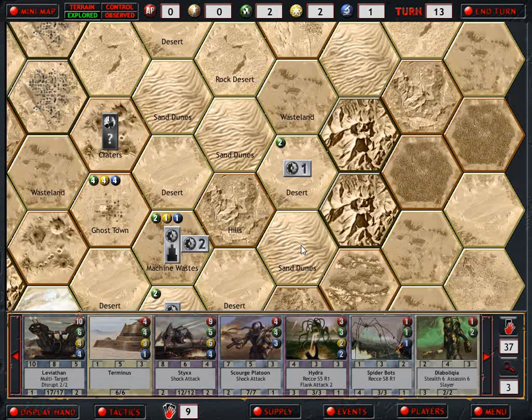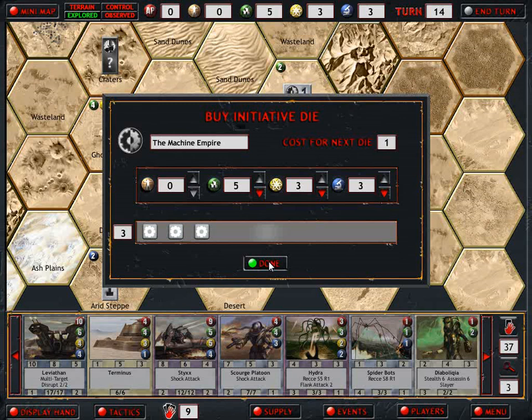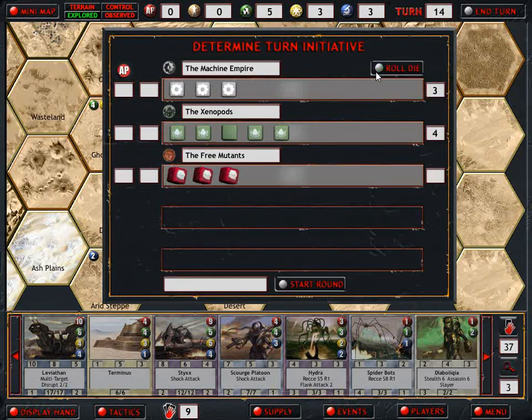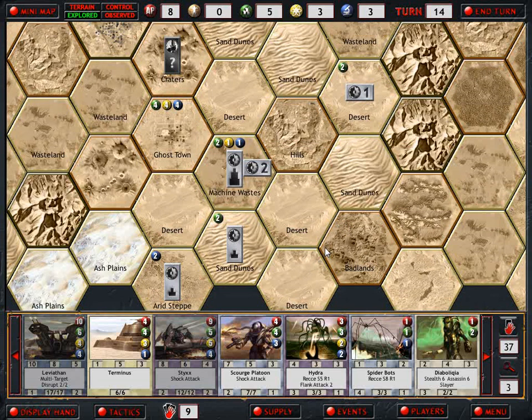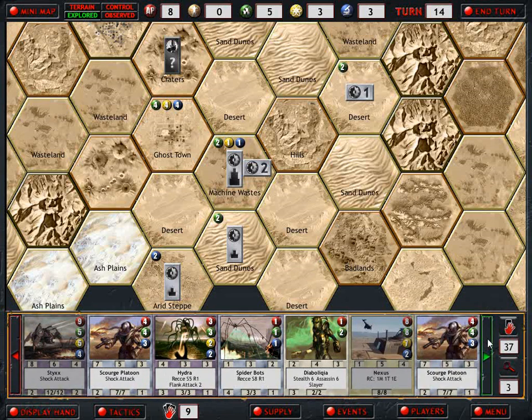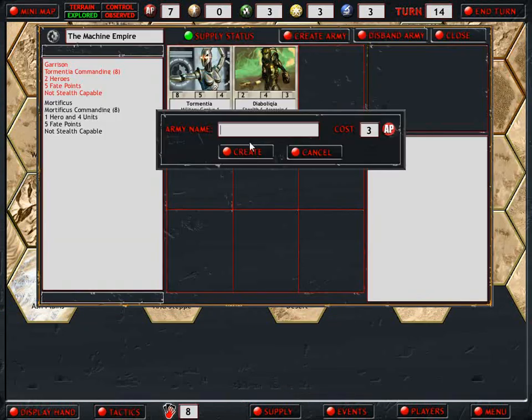I didn't bother to check if that mutant army was actually in supply, because if they are, that means the mutants are very close. Now the Xenopods are on the move. This is not going to be good. So I need to make an army, which is an unfortunate waste of action points that I do not have.